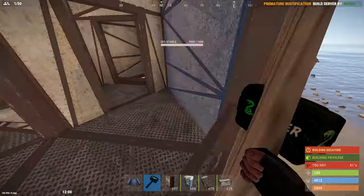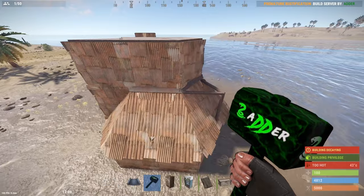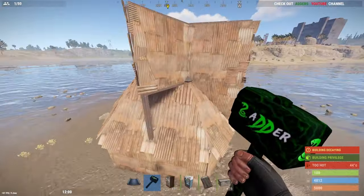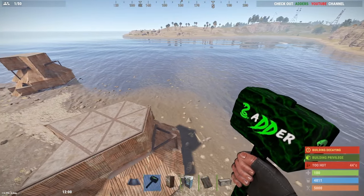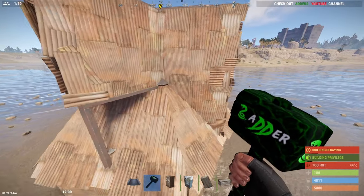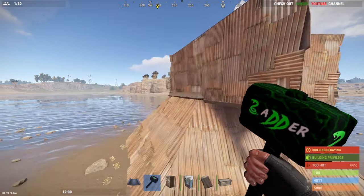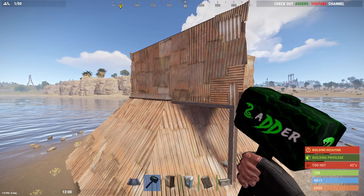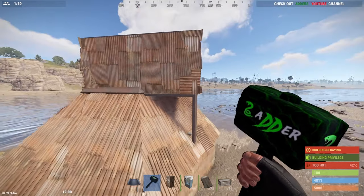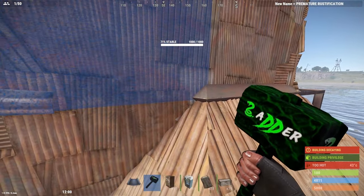And that is the complete build for the four-bunker yurt — super cheap, super effective. I'm definitely going to be using this. If you're still watching at this point, hold tight because we're about to go into the furnishing part, where I show all the items I've placed. If you're still here, drop me a like, drop me a comment, and subscribe if you want. Let's move on to the next part.